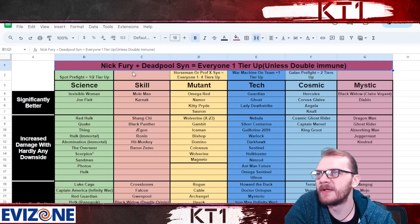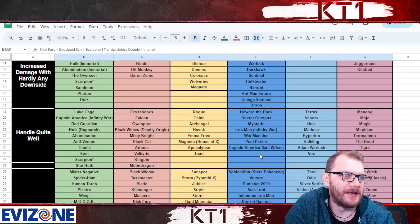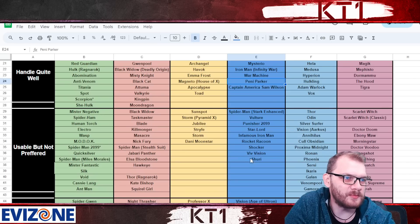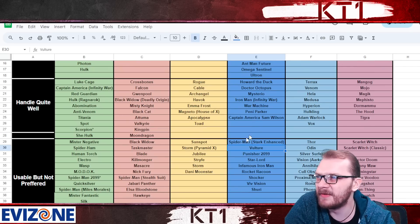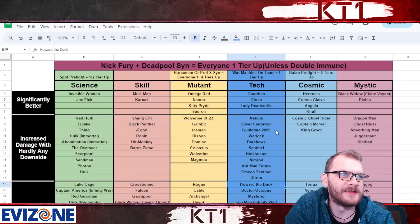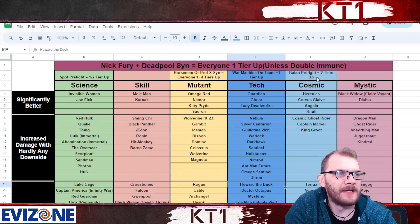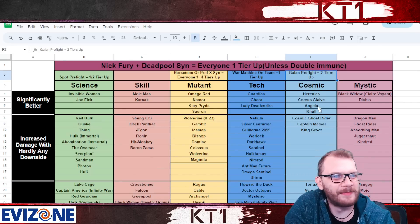Every single champion on this spreadsheet goes up one tier — unless they are already double immune — because the Nick Fury and Deadpool synergy shrugs off one of the Liquid Courage or Double Edge debuffs and gives you regeneration. So if you're running that synergy, a random champion like Kenny Parker or Vulture definitely moves up to the handle-quite-well tier.